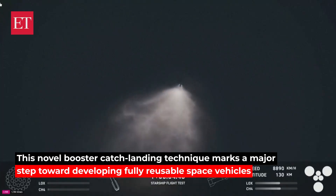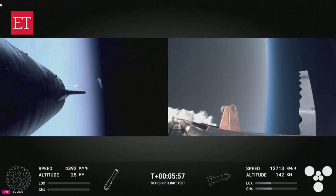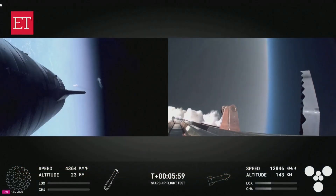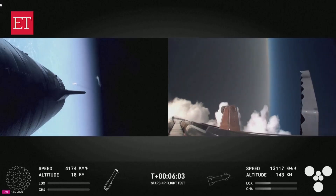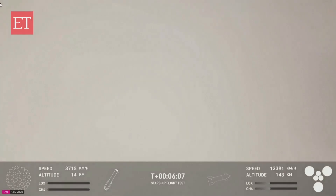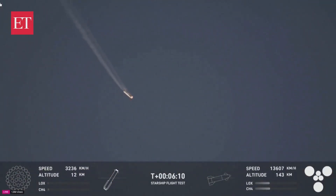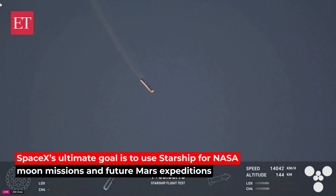The booster is making its way back. We should be about 30 seconds away from our landing burn. It's going to happen in three phases — we're going to light 13 engines and burn off all of that velocity. Oh, we can see it coming down through the plume. Booster coming in hot for booster catch.